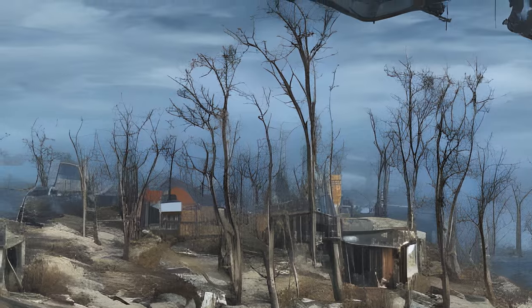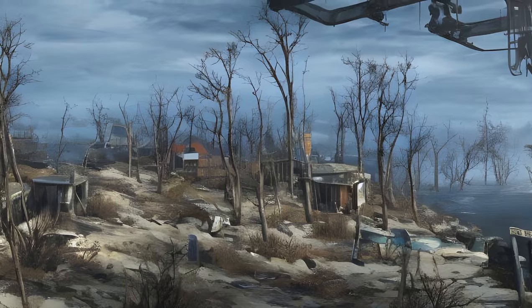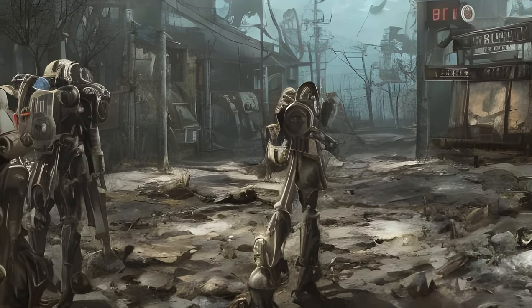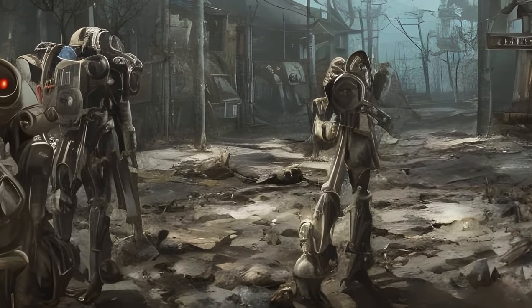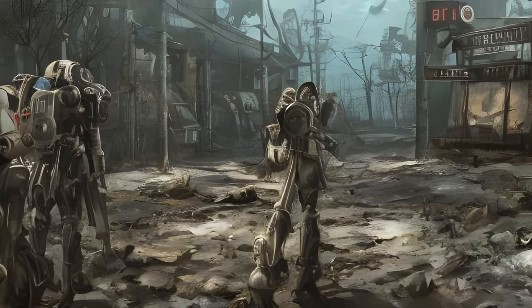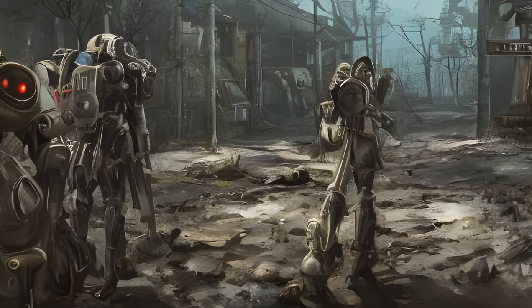Commonwealth Factions Quests: Forbidden Knowledge — location: The Institute. Given by: William Mosley. Reward: 500 plus XP. Form ID: XX013F3A, DLC03 Acadia. Search and Destroy — given by: The Prydwen, Lancer Captain Kells. Form ID: XX013F39, DLC03 Acadia Boss.